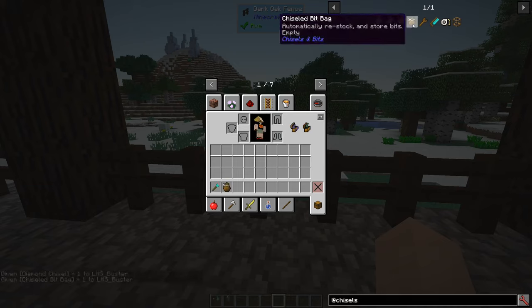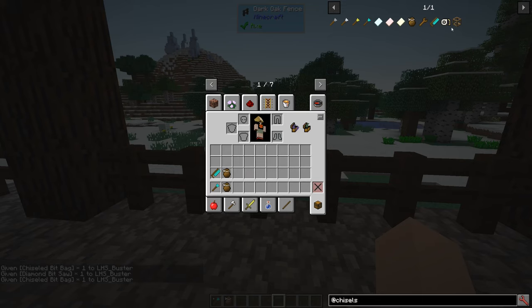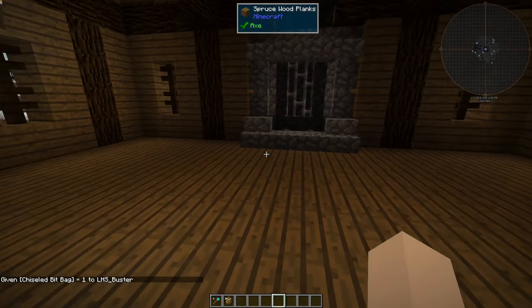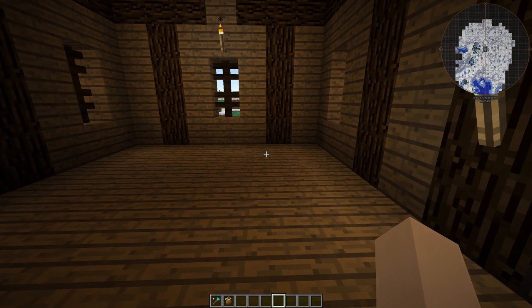Let's grab a chisel, grab a bag, grab a saw. Maybe a second bag. Oh, there's a tape measure in this — I didn't know that. So we can actually use Chisels and Bits to build, for example, chairs.